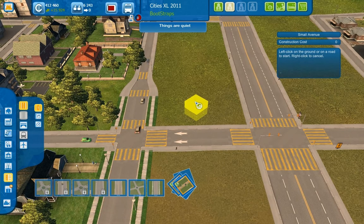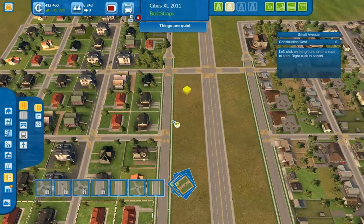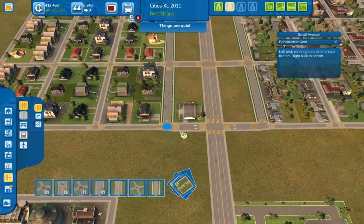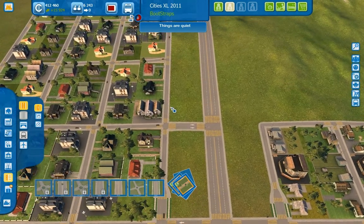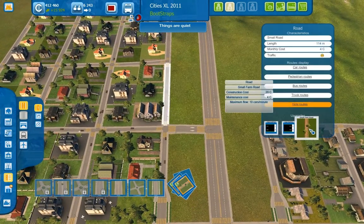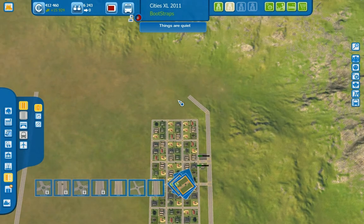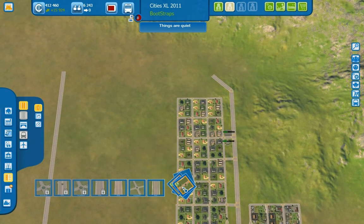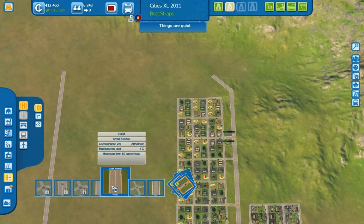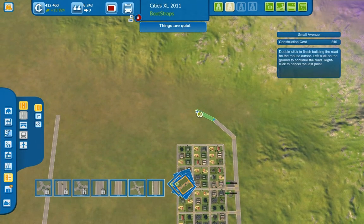That narrows, doesn't it? Why is that narrowing? Oh, cause this is green. Can I do something about that? Small farm route? Seriously, how is a small farm route an upgrade? Not touching it. Whatever. Back to what I was doing. But yes, I probably completely forgot everything that I was doing with this, so I'm just telling you now. My bad.